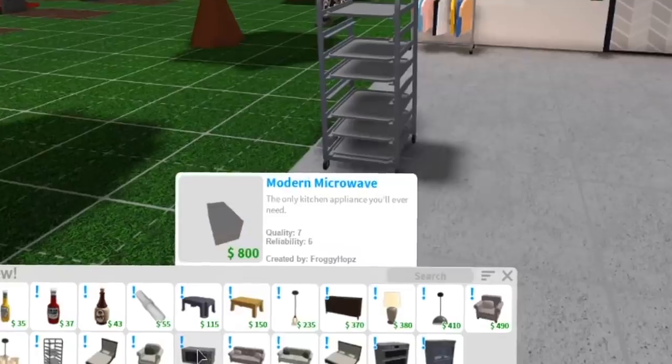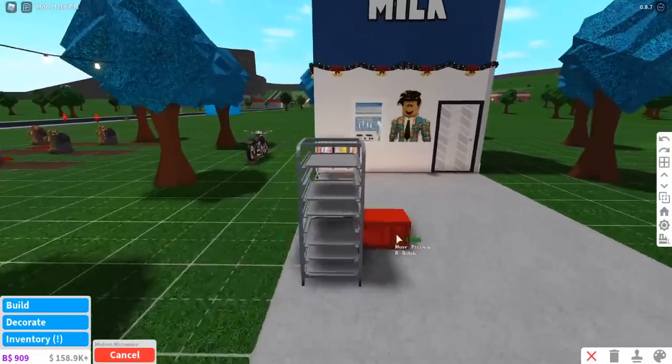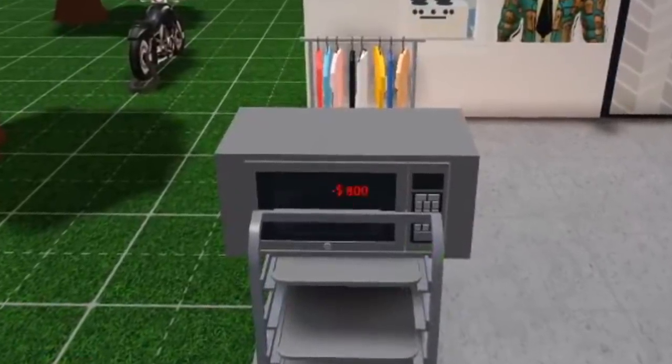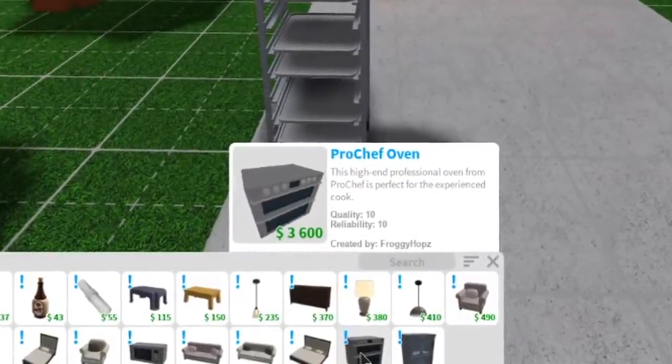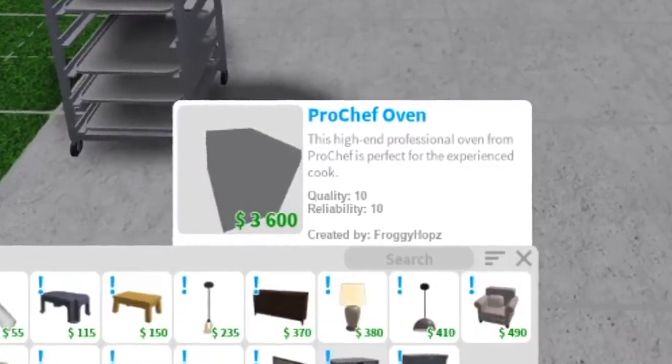I see an oven, a modern microwave - the only kitchen appliance you'll ever need, made by Froggy Hops. We have a variety of appliances. It's a modern microwave. And then we also have this Pro Chef Oven - this high-end professional oven from Pro Chef is perfect for the experienced cook.